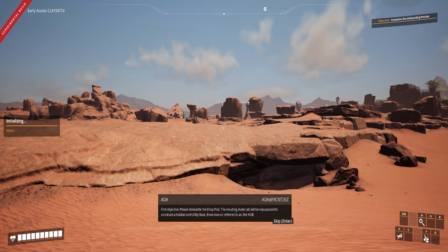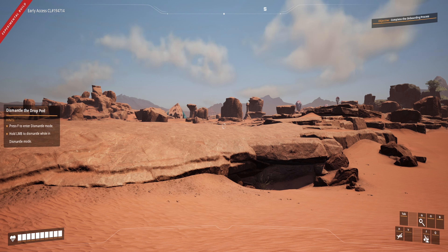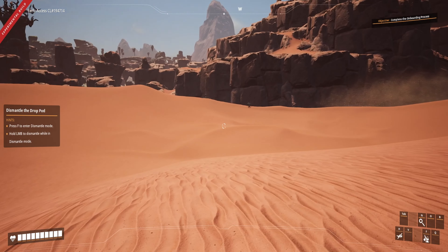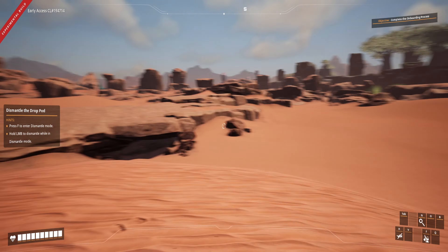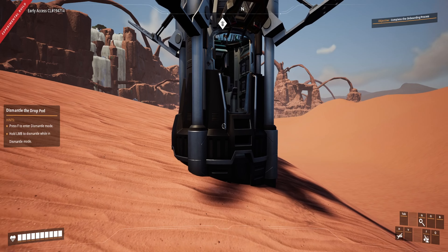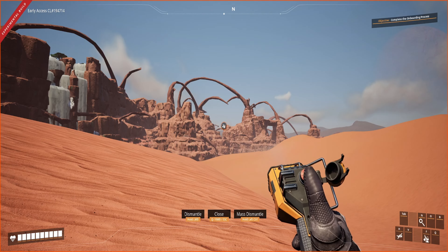Your base — from now on referred to as the Hub — no FIX-IT Incorporated is cost effective and efficient; we do not waste. All right, we are free now. That's beautiful, isn't it? I'm not 100% sure, but I think your actual drop location is a bit random. Let's go ahead and follow our instructions here — we're going to dismantle our drop pod.